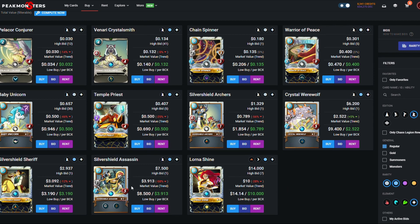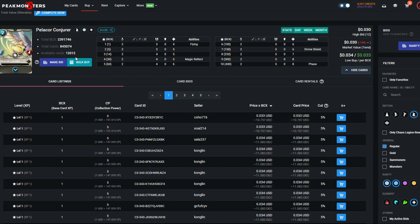Silver Shield Assassin, Archers, the Werewolf, and Baby Unicorn all get taken out because those are the old promo cards. So we're looking at cards like Pelicor Conjure, Sheriff, Lurashine, Temple Priest, Chain Spinner, and Warrior Piece. The Warrior Piece card is really good but I don't think you have to worry about it — you'll get it quite easily just by playing the game and opening reward chests. It's very common, but you want to try to get it to level four.